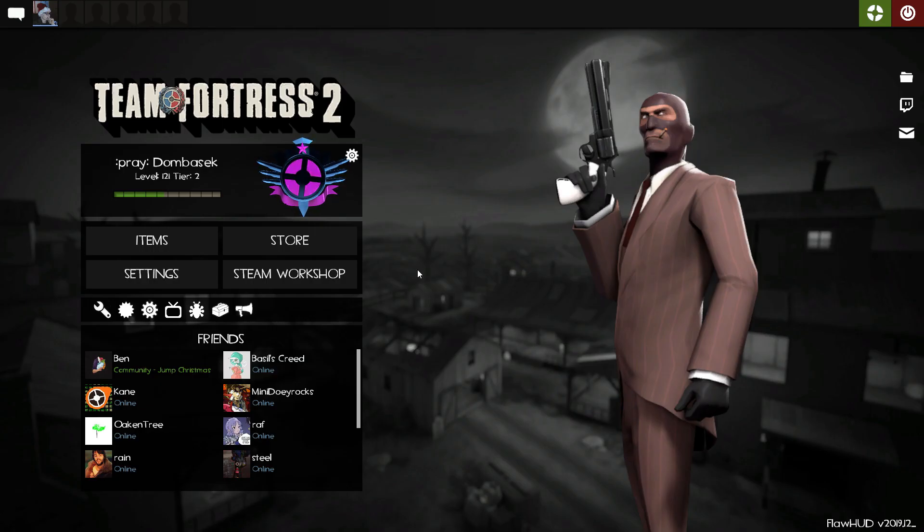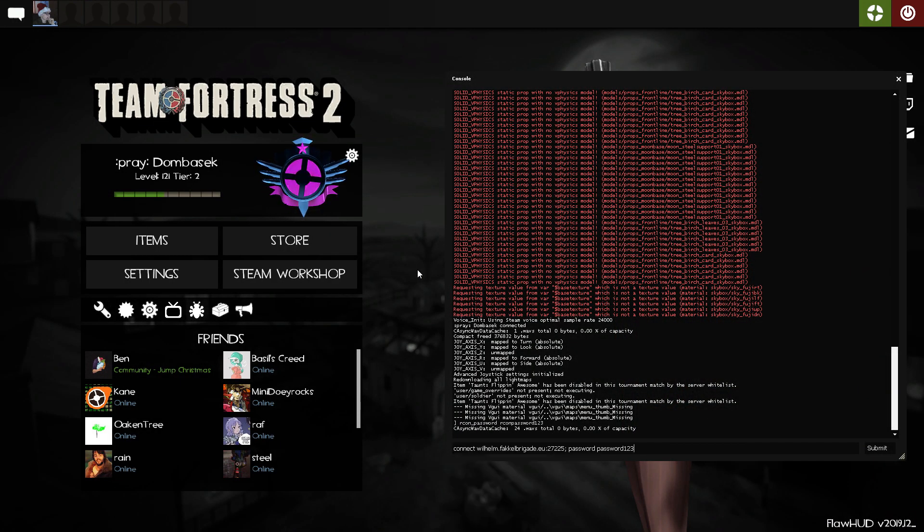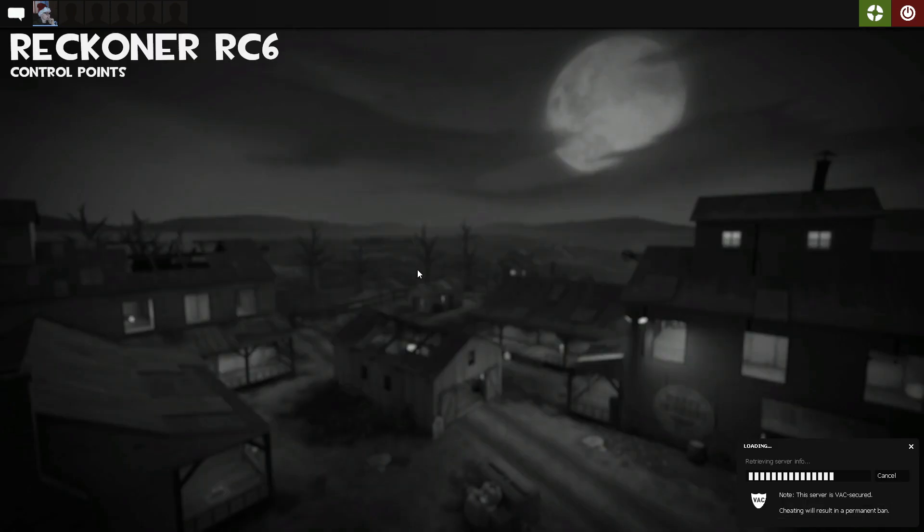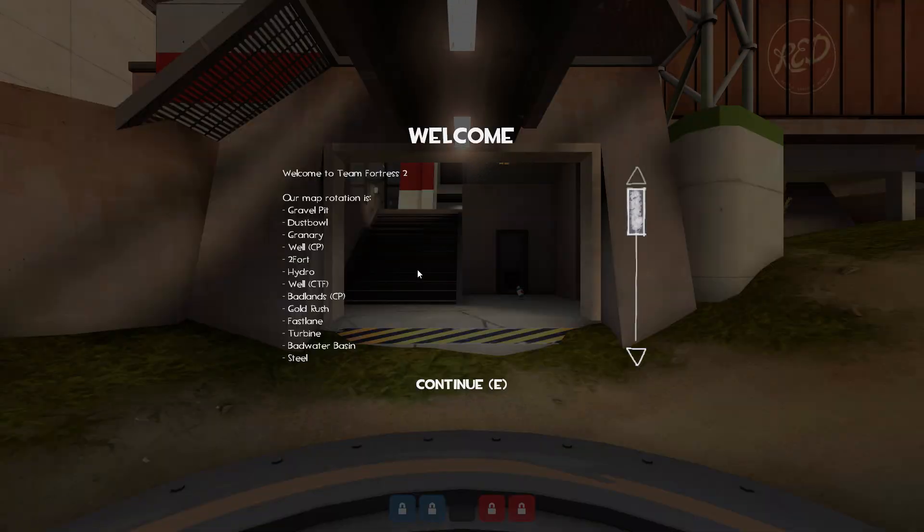So we're in the game now and we want to connect to the server, so we open up console, paste in the connect info, and press enter. It'll start loading us into the server. I'll go through an example of after you've played out your match on, say, Reckoner, and you want to change it up to product — how you would go about doing that.